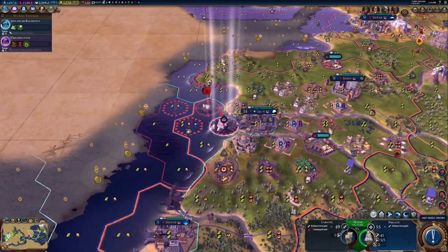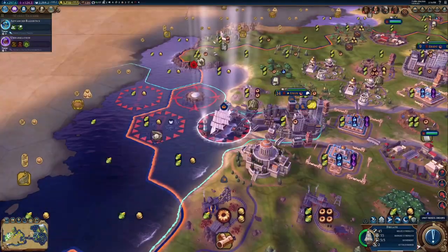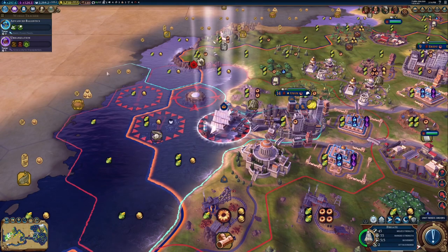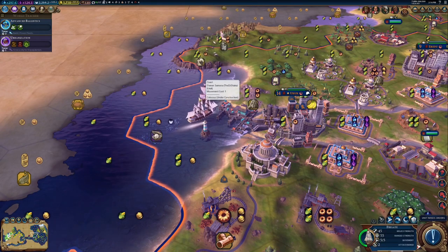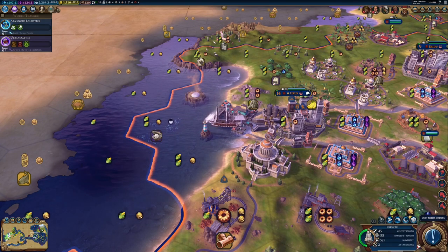We've got a barbarian here that's causing us trouble. Unfortunately, it looks like I don't have the ability to just shoot them from the city. So, rather than upgrading this guy, let's see if we can take out this barbarian. And we did. So maybe we'll upgrade him next turn.